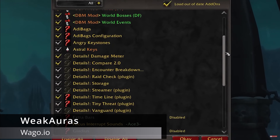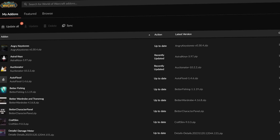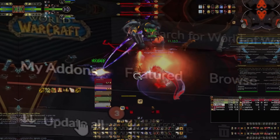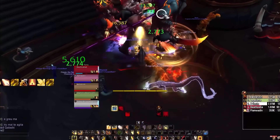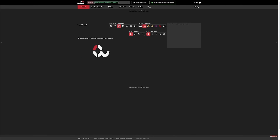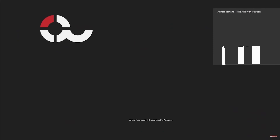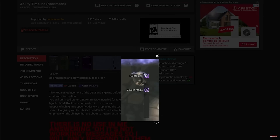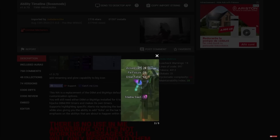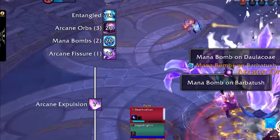Starting off, we all know about WeakAuras, and yes, they're still one of the most important add-ons that exist. I'd highly recommend grabbing the CurseForge app if you haven't already — it's the easiest way to manage all your add-ons and keep things up to date. Heading over to WAGO.io, a great WeakAura to grab is the Raid Ability Timeline. This will display all the mechanics from boss fights for both raid and dungeons in a very pretty, easy-to-read way, with timers you can adjust to fit what you're looking for.